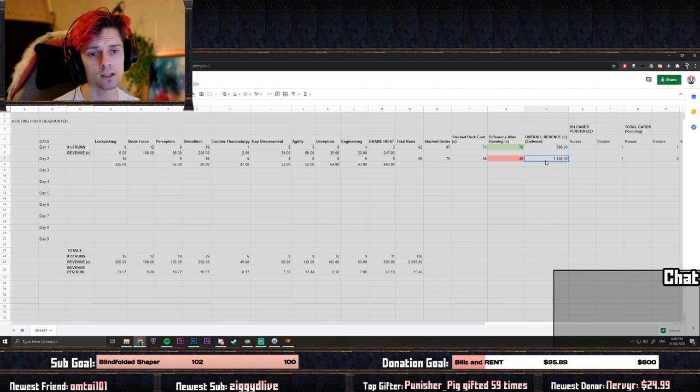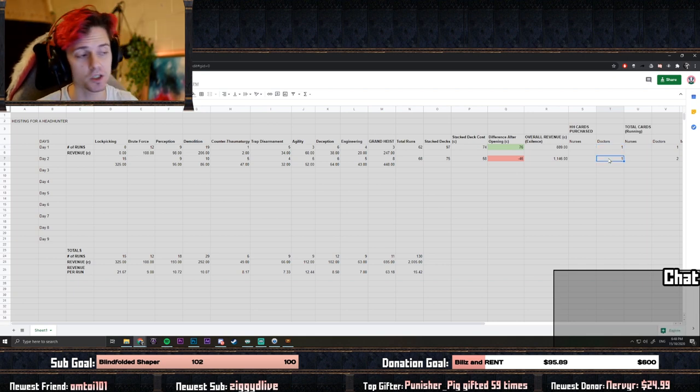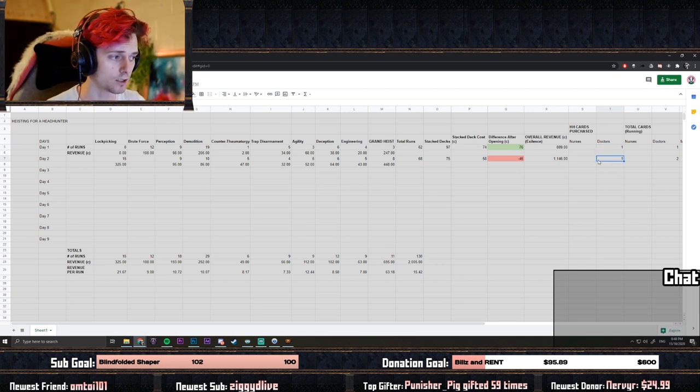This calculation includes div cards that go for one chaos that you won't actually sell, overpriced oils, and lots of other smaller items sitting in your stash. So the 2,000 chaos figure is not the actual correct currency amount. What we're doing is converting as much as we can into Doctor cards or Nurse cards — we purchased one each day.